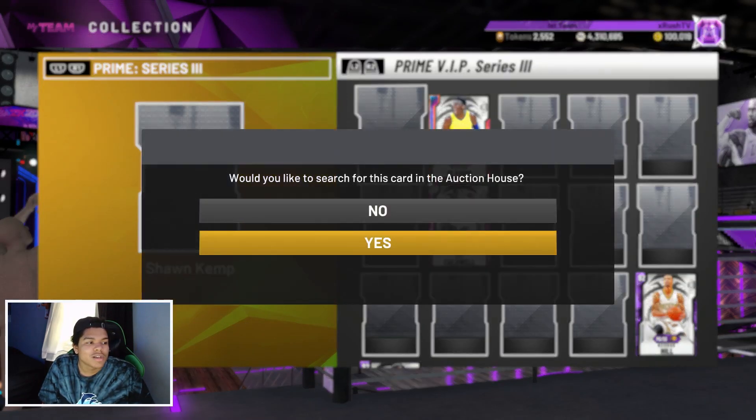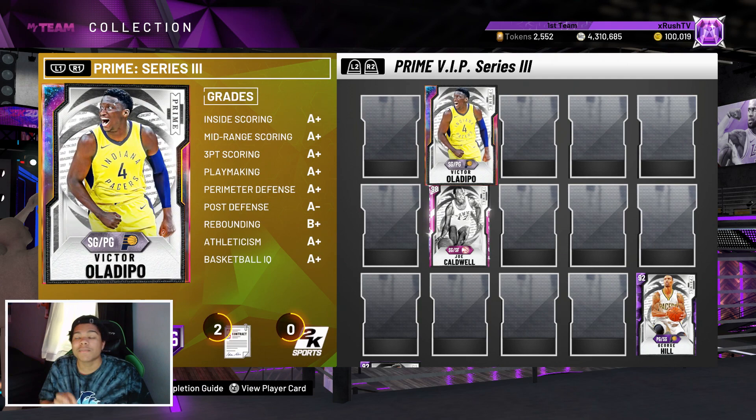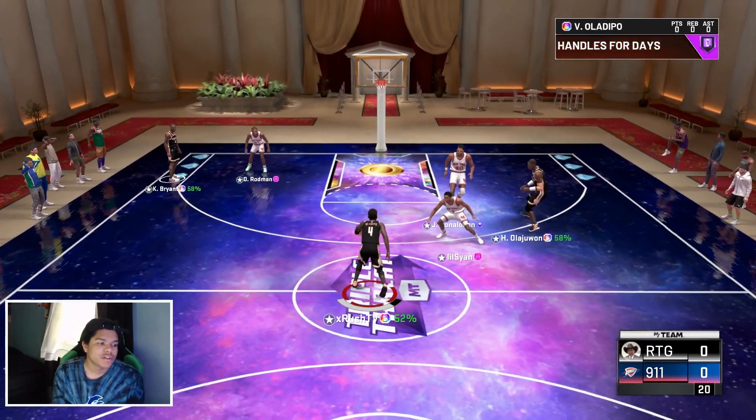I think he's a pretty solid card. The Shawn Kemp that came out today is also pretty solid — he's a little more expensive. We're gonna hop into a game and I'm gonna let y'all see what this Victor Oladipo is about. Alright, we got him in the Pacer jerseys going crazy.